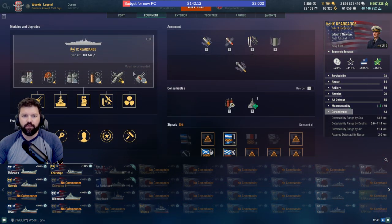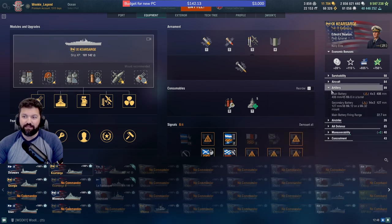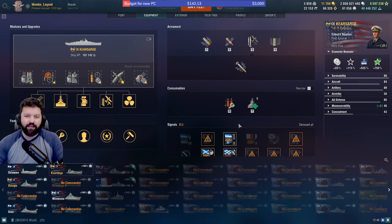I went with Concealment here too. We went with a faster reload — these are 406s. We got them down to 36 seconds, which is kind of funny because it'll give you enough time to fly your planes when you can.